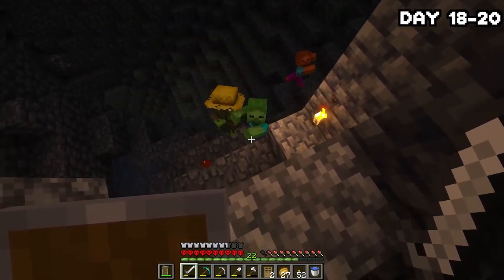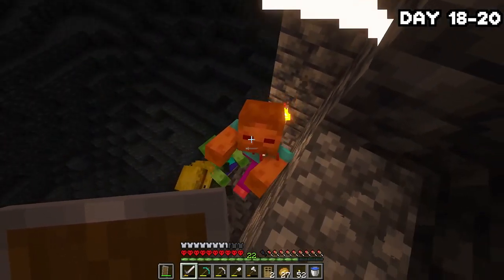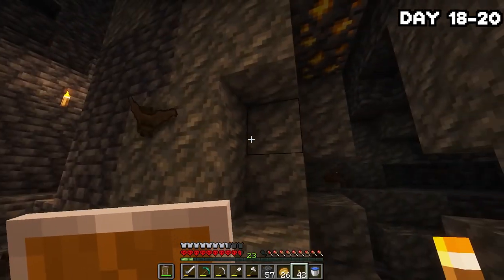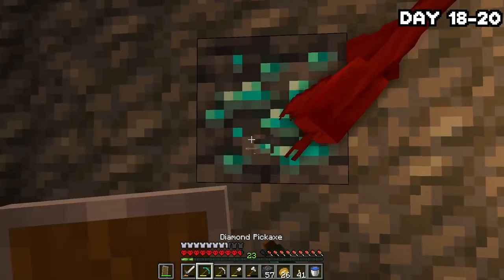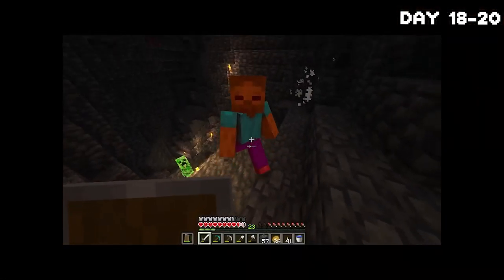Whilst building my little safe haven, I got a visit from a zombie farmer who I had to quickly put down since I couldn't cure him and the previous one had despawned. Moving deeper into the caves, I found a single vein of diamonds just chilling on its own, grabbed it, and continued on. The creeper army kind of dealt with itself — idiots.